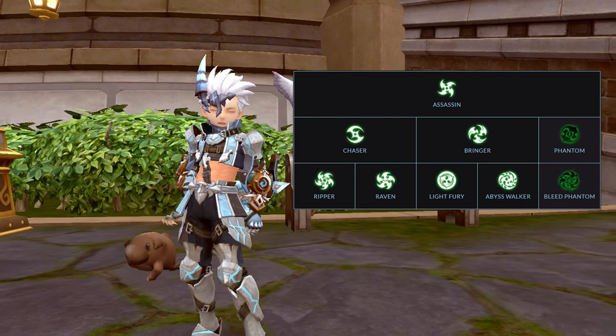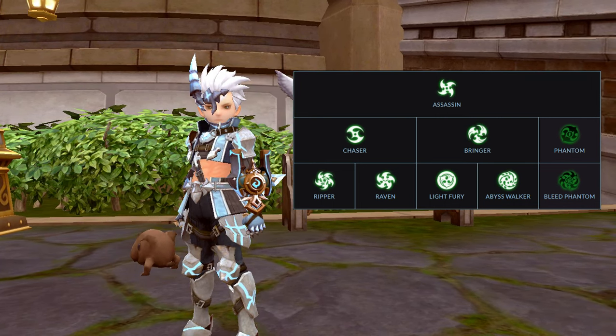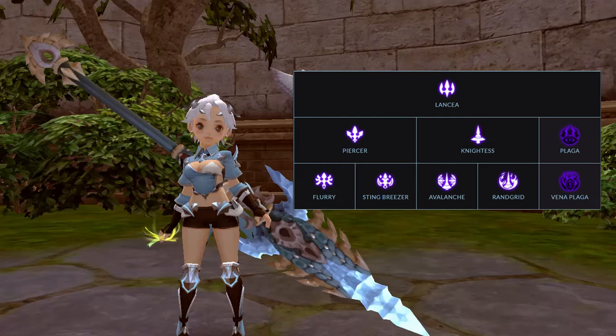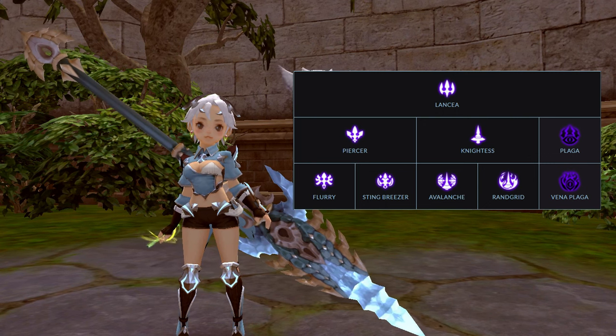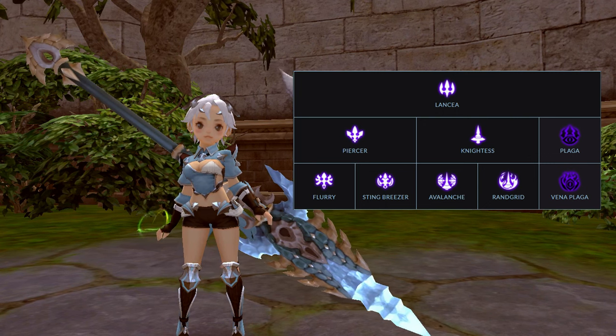For the Assassin class, my top pick would be Ripper, then followed by Bleed Phantom, Raven, Abyss Walker, and last as Light Fury. For the Lancia class, my top pick would be Avalanche, then followed by Flurry, Vayna Plaga, Rangrid, and last as Stingbreaser.